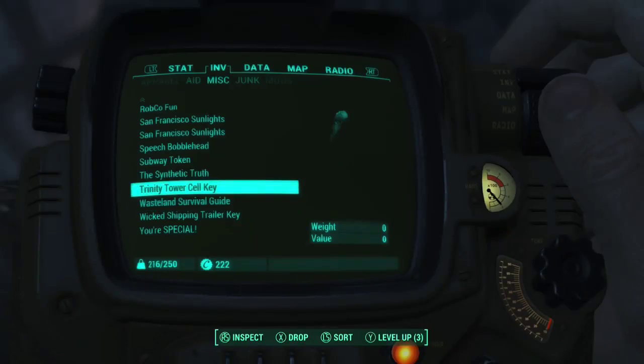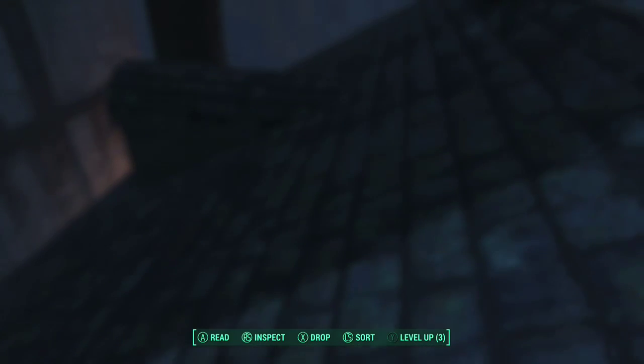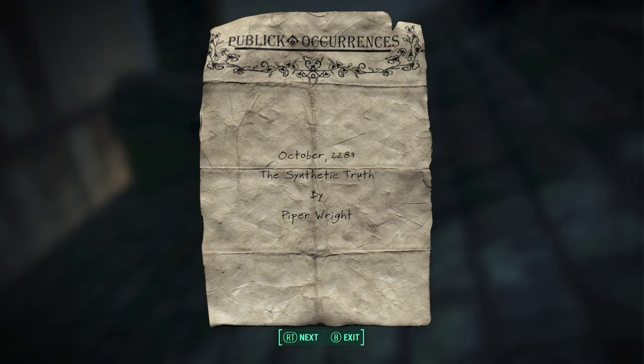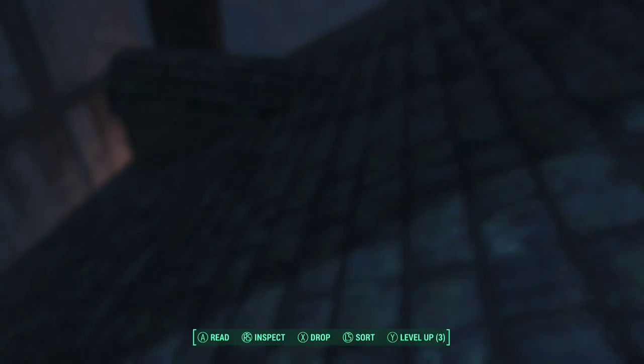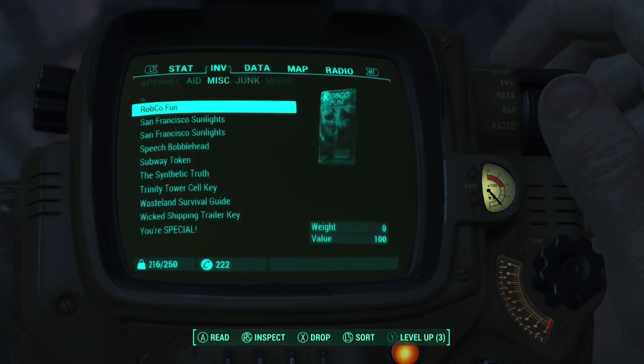It isn't a very hard area — just kill a bunch of them, get through, and you get to the roof finally. Then you get this item off a telephone pole up on the roof, and you get a note which isn't very important.